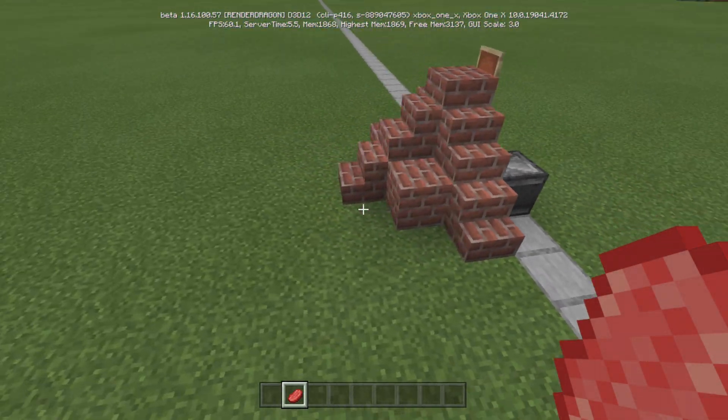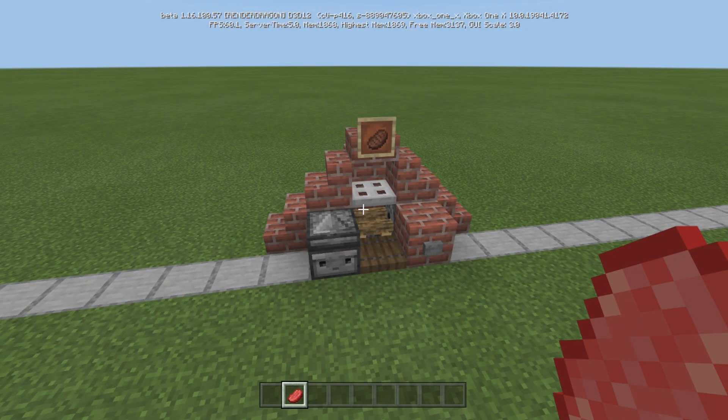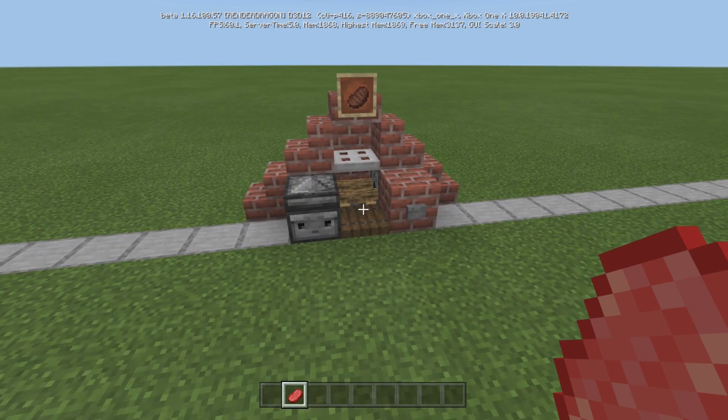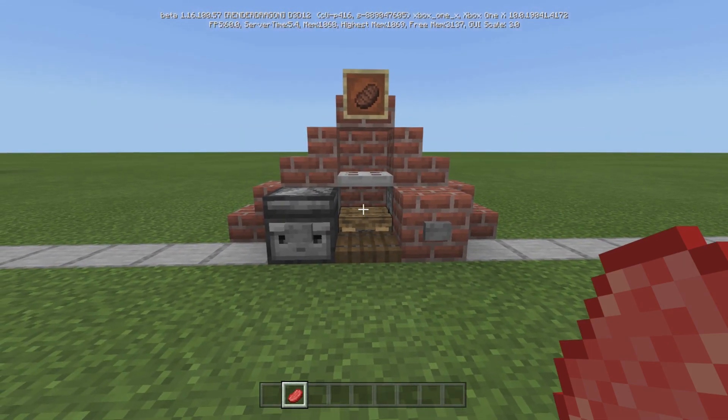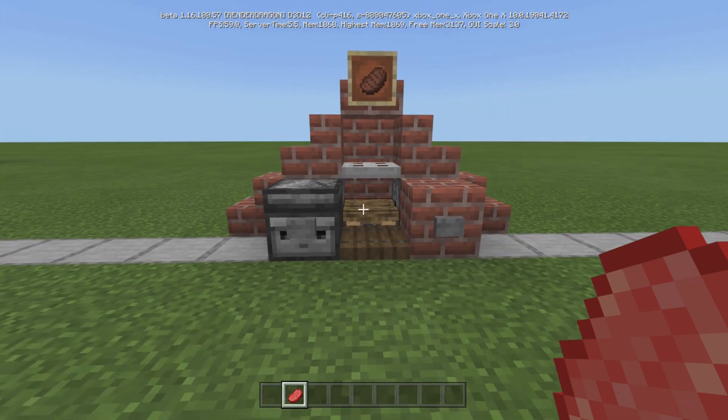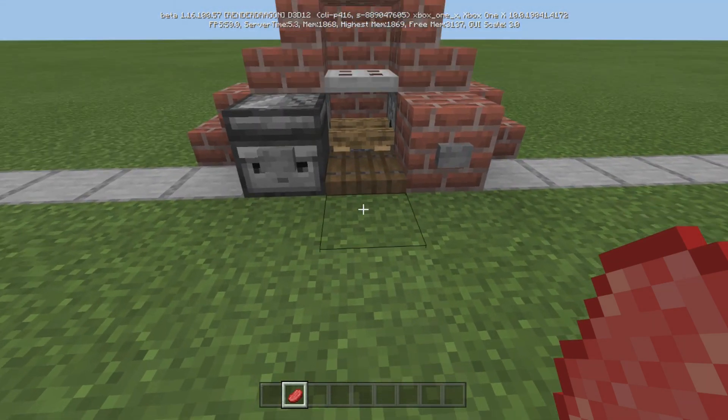We got this cute looking grill here. I think you could just stick it anywhere — might be nice in like a campground or in a backyard, something like that. I did another one a while ago, but that was like a fireplace grill that actually had a fireplace. This one is more of like a backyard grill.